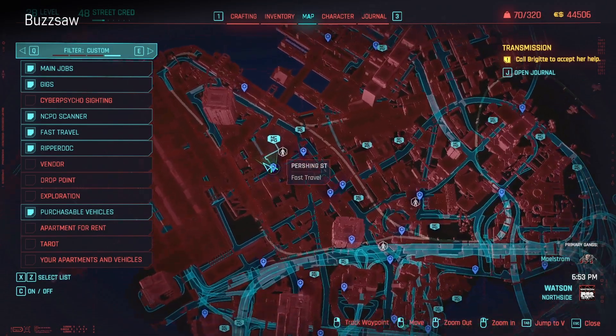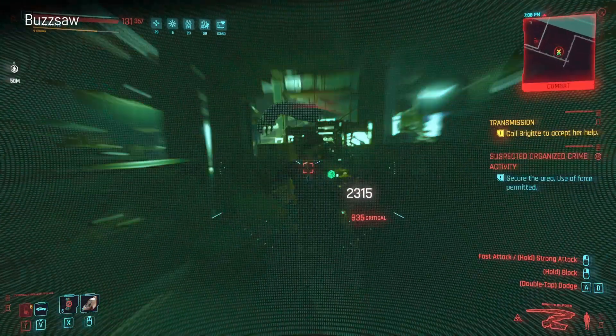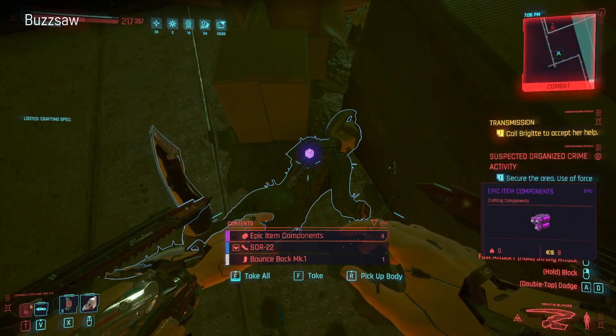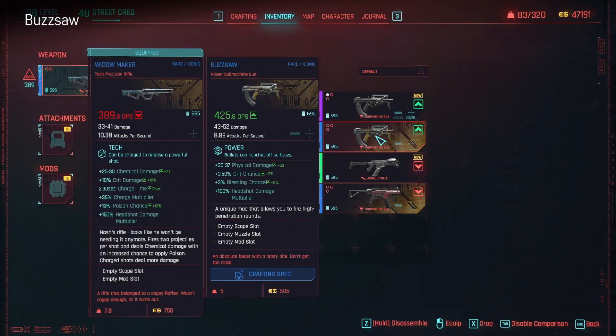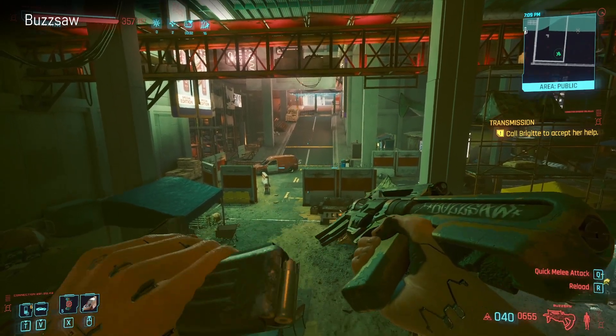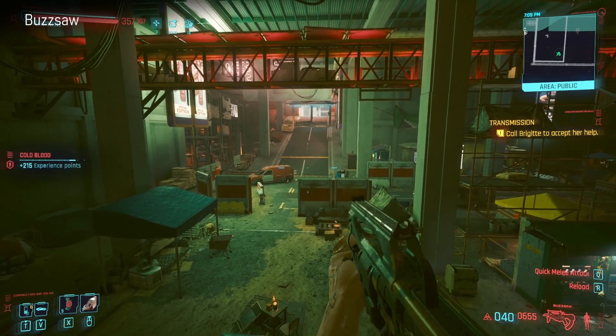Next up we have Buzzsaw and you get it from this suspected organized crime boss in this area. It's a power submachine gun. This one is a crafting spec so you'll only actually be able to use it if you have crafting. It's got that banana clip in the back.